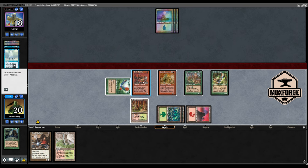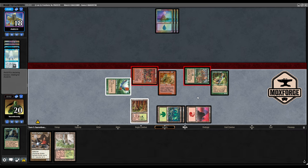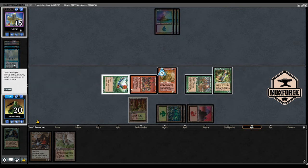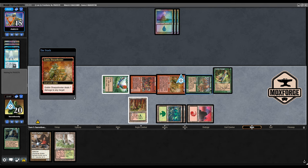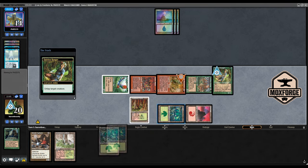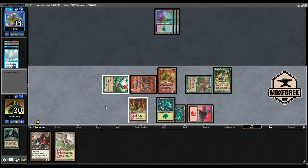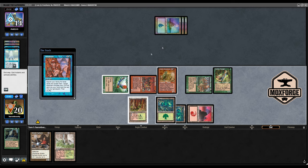I'm going to pay for that because I want to apply some pressure. Kird Ape Ranger is nice, so I want to play it. Then I would like to attack for two here — actually for three. Shooting him once. Let's untap the Sharpshooter, replay the Forest. What do we do — Intuition?